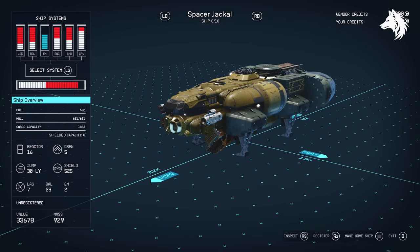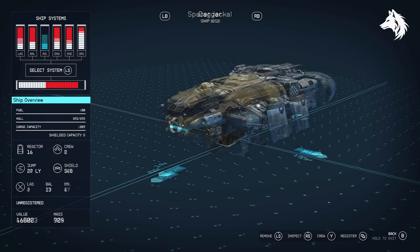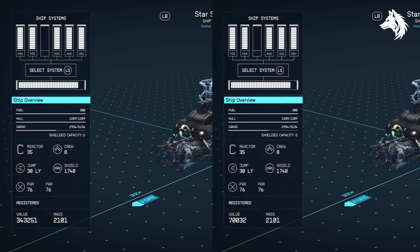Registering your stolen ship via the ship menu is cheaper than registering it at a shipyard or trader, so you'll get more money when you sell them. The value of an item is not the same as its sell price, but if you invest in the commerce skill it will bring the two prices closer together.